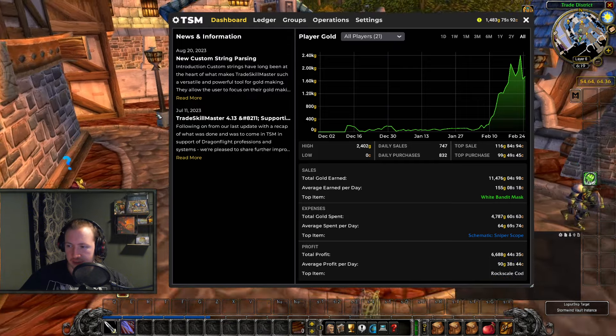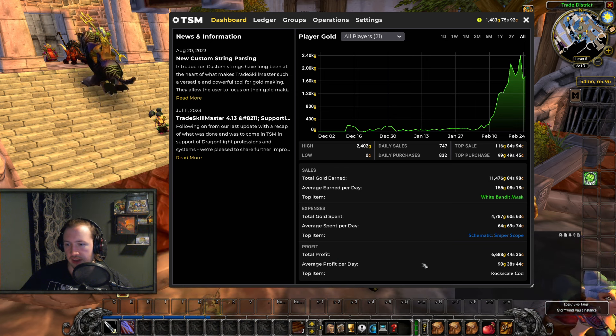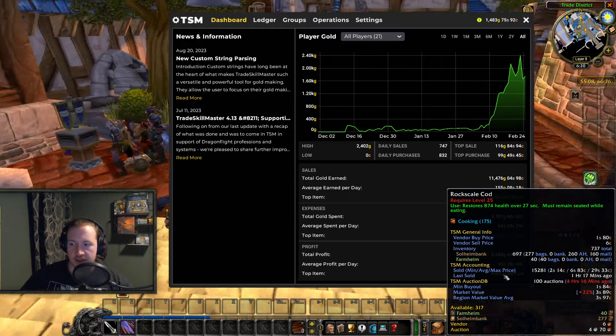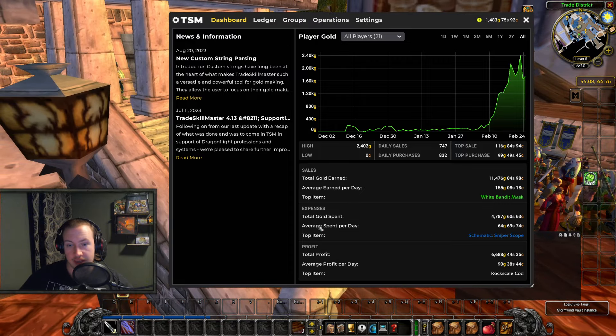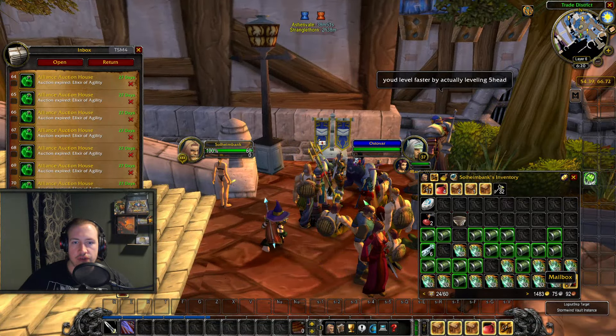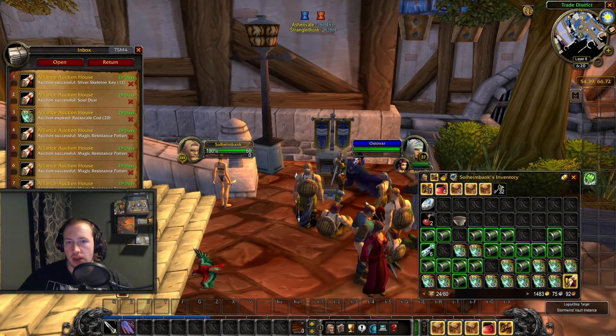While we're looking at my TSM here, we can see my total profit so far is 6,688 gold and the average profit per day is 90 gold. My top item has also been the Rockscale Cod — I've been buying these at a vendor and selling them on the auction house, and so far we've made over 300% profit on a literal vendor flip. Even after making that video public several days ago, it's still profitable. When it comes to making gold, I like to not put all my eggs into one basket, so I'm making a lot of different things.